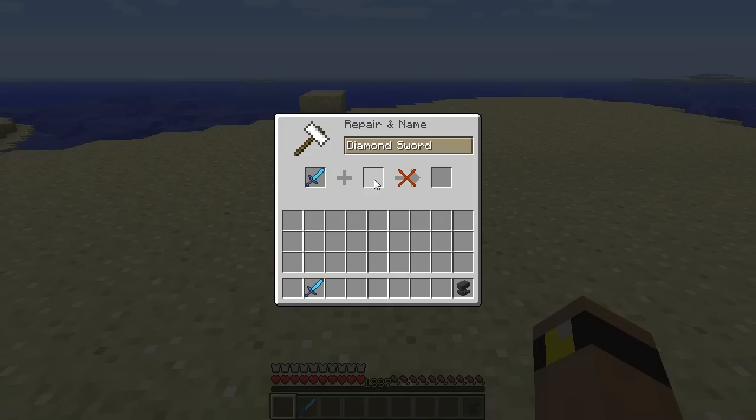Now the second slot, you can either put whatever item you want to merge in — in this case we'll have a diamond sword with Sharpness 4 — or you can put diamonds in there if the item is damaged, and be able to repair the sword and keep the enchantment for a slightly less cost.